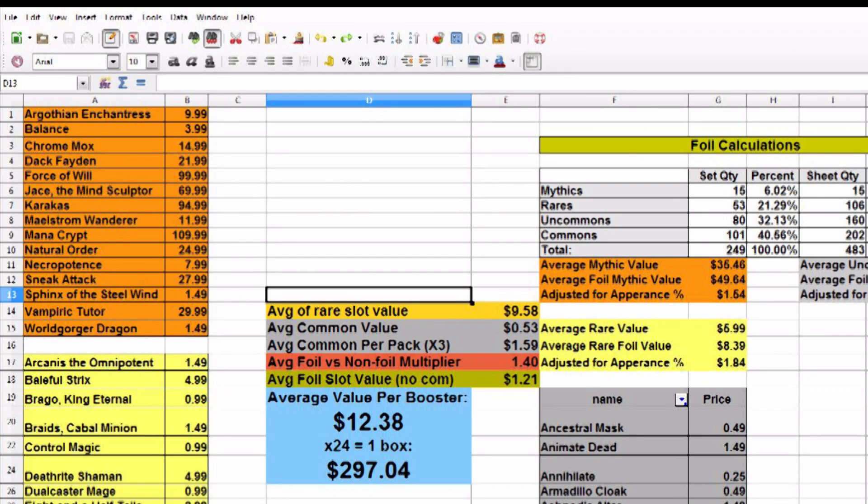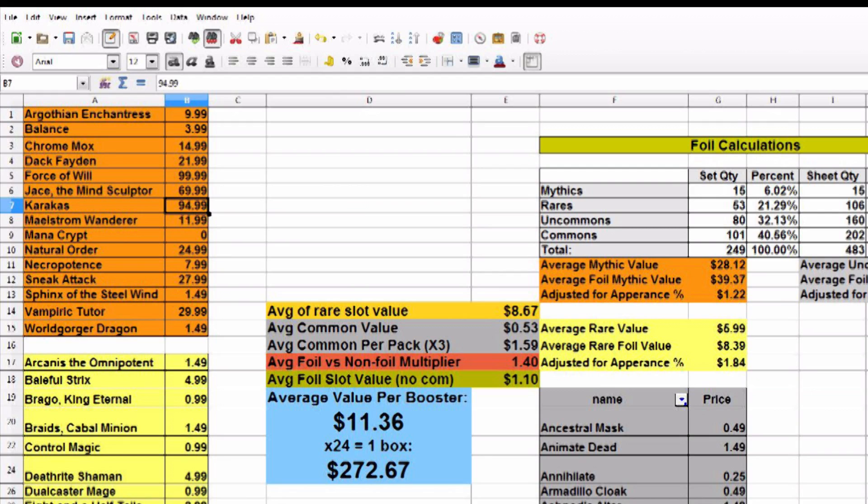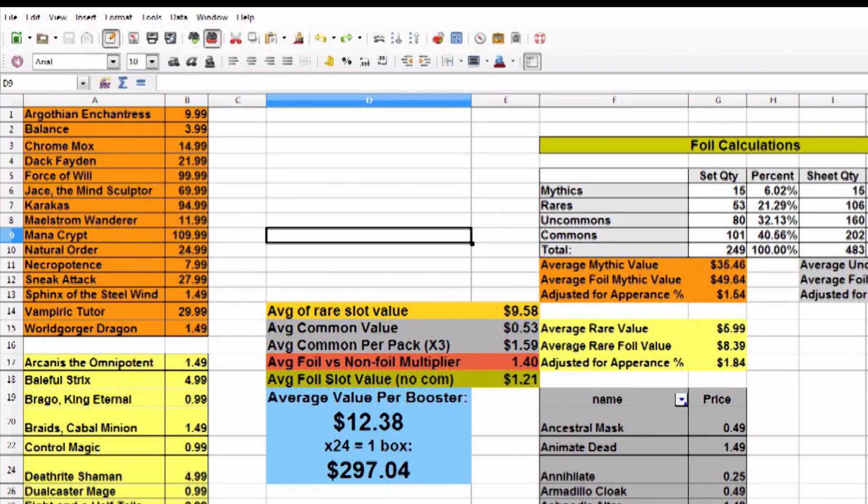The problem is, if you don't pull a $100 card, you're probably going to lose money. That's kind of how Modern Masters was — you either pull a Tarmogoyf or you don't. If you took Mana Crypt, Karakas, and Force of Will all to $0, you're at $2.29 a box — you just lost money. So if you don't pull one of those, you're going to lose a slight amount. I was going to run the standard deviation, but that number is practically useless unless you can compare it to another set's standard deviation.